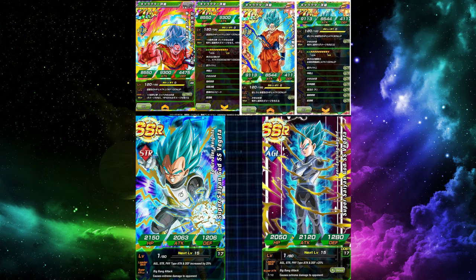Kaioken Blue Goku — most people know what he does, but his Dokkan stats are 8,550 HP, 9,300 attack, and 4,475 defense. His passive gives him 10,000 defense and 20,000 attack for the first 10 turns of the battle.